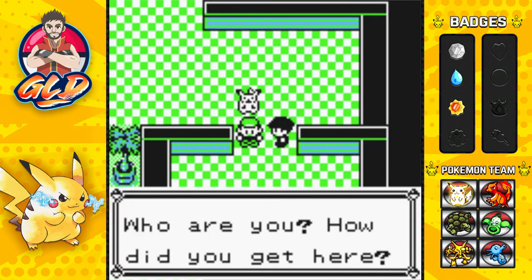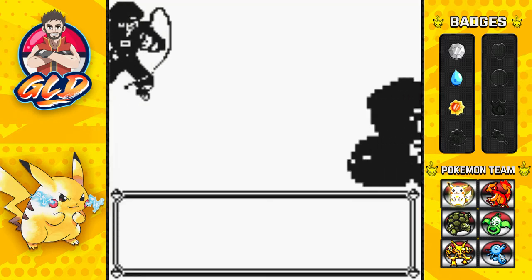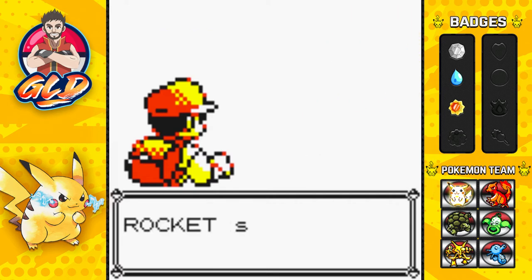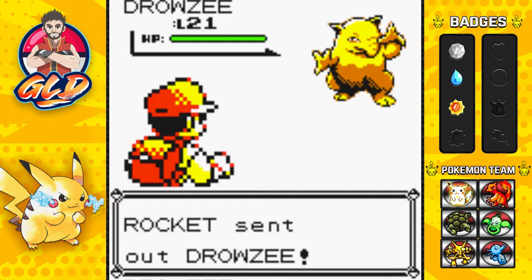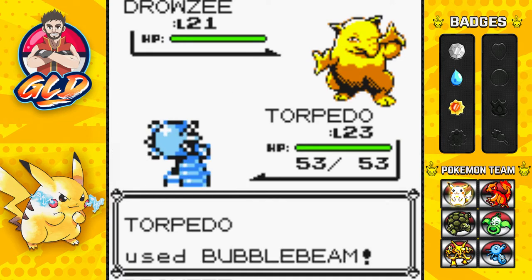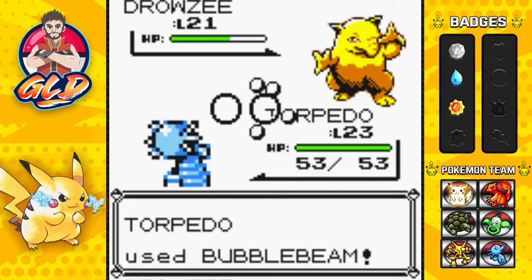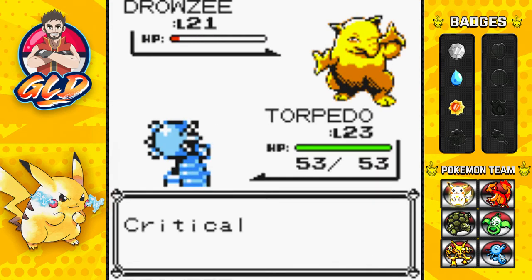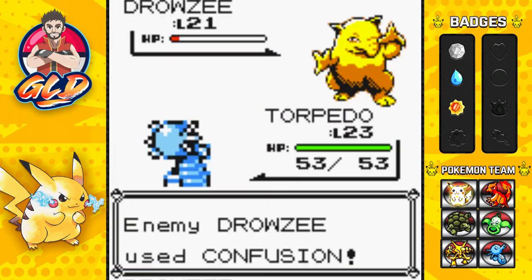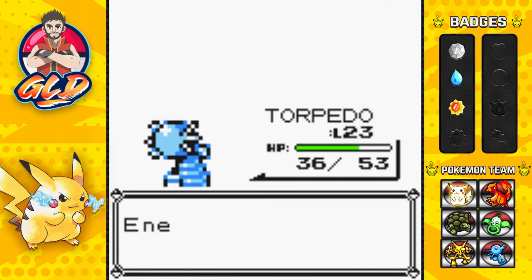Alright, bring it on. Another Rocket member with a Drowzee. Drowzees are kind of scary in a sense. Let's go with the Bubble Beam right here - the Bubble Beam gets it, but that doesn't do much. And there comes a Disable attack, and Bubble Beam has been Disabled. And that was a critical hit - a Confusion attack doing its thing. So here goes another Bubble Beam for the win, and Drowzee has been defeated. More experience points for the rest of us.